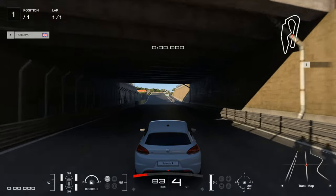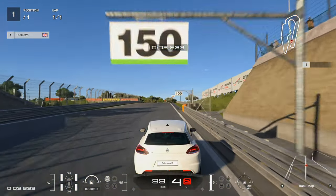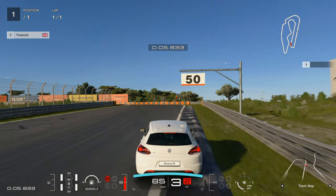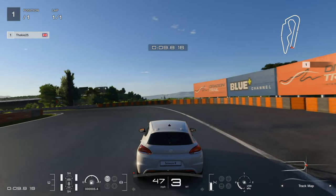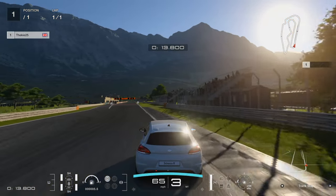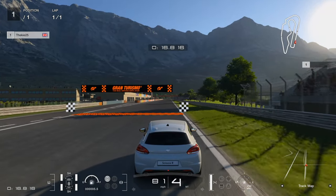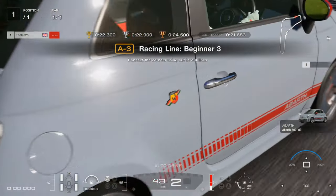We go over the line with a comfortable time, seven tenths faster than needed. Watching from the chase camera, you can really see the curb rotation technique — chuck it in off the curb, clip the apex, use the full track width in one big arc, and shift up to fourth gear just before the finishing line to gain that little extra time.